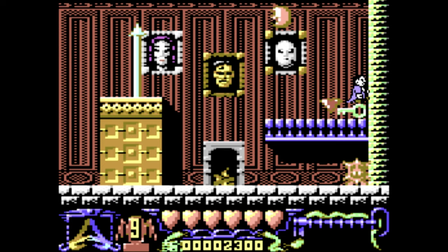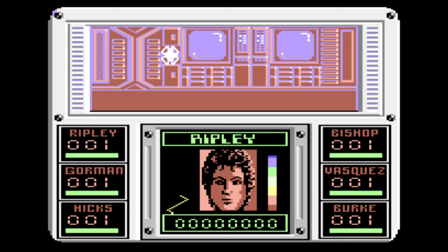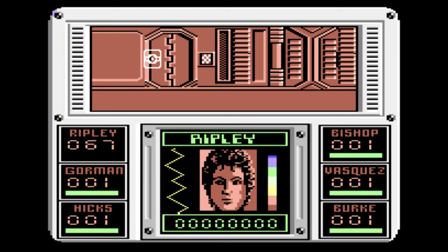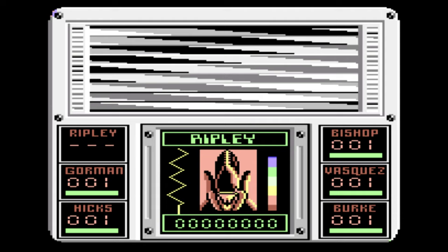Next up is Aliens, based on the amazing Ridley Scott film. Here you take control of six squad members — Ripley, Gorman, Hicks, Bishop, Vazquez and Burke — and you have to escape the hostile alien planet with as many members of the team as possible. The game is played from a first-person perspective and you control the crosshair, which you can use to blast aliens as well as destroy doors or their locking mechanisms if you're being chased. You can switch between the characters whenever you want and you'll need to do this to keep them alive.